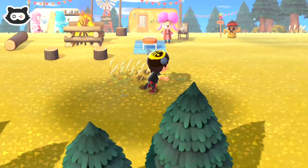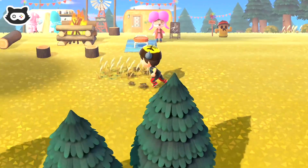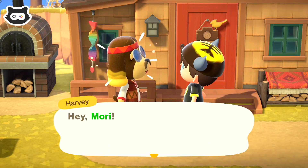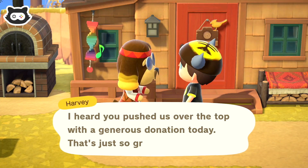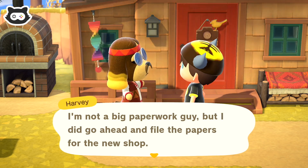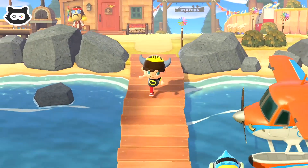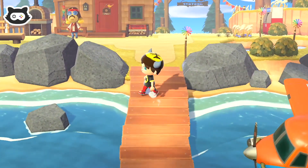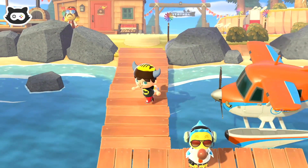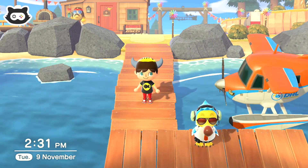We don't need anything customised at the moment and we've done our donation for Red. Harvey says he heard we pushed them over the top with a generous donation today — he filed the papers for the new shop and it'll be open tomorrow. Hope to see you there. Awesome, thank you! I guess we're done on Harv's Island. Now to try and investigate and see what luck has changed with our money — maybe we could drop a few money trees, go do the money rock and see if we get any more bells.